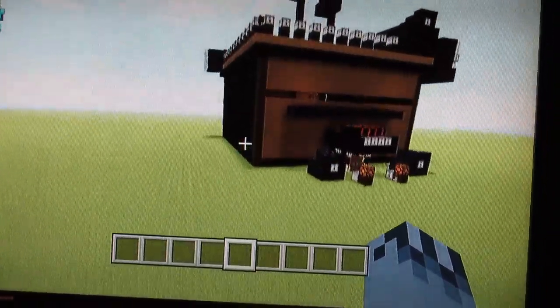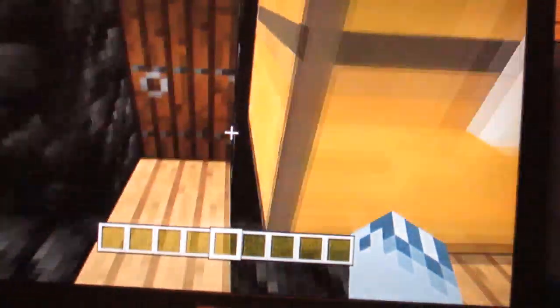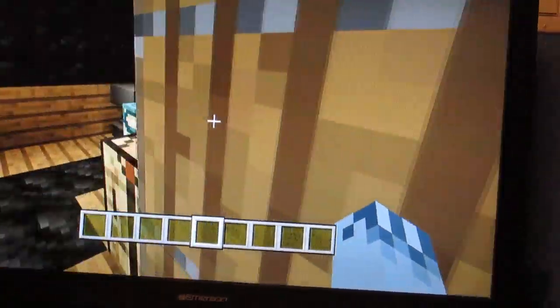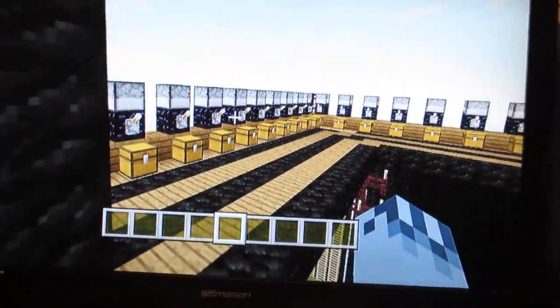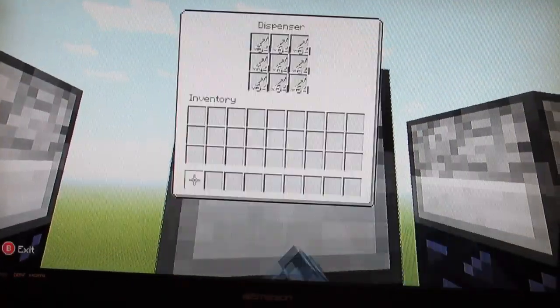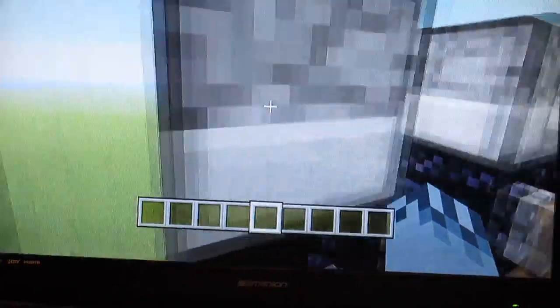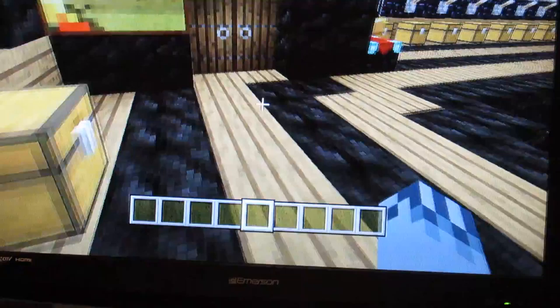So this is that castle I kind of showed y'all earlier but didn't really show y'all. That is B-Newt's room, so that's not the room I'm gonna show y'all. I'm gonna show y'all my room. This has full-on protection all the way around it — it's got that stuff all the way around there. I'm prepped for war — like, come at me people, I got you.